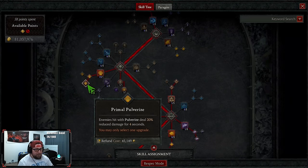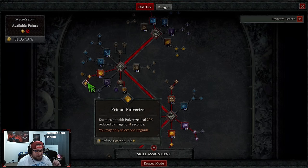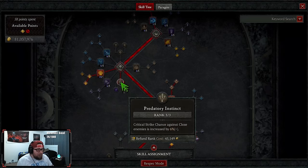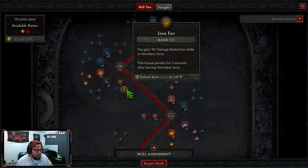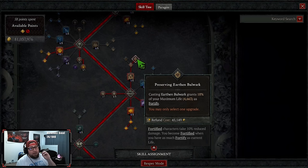We're going down into Primal — enemies hit with Pulverize deal reduced damage, which is great for farming T100s. If you feel super tanky already you can swap it for Raging or Stun, but the consistent 20% reduced damage is just easier. We're maxing out Predatory Instinct for crit strike chance against close enemies, and maxing out Iron Fur for more damage reduction.